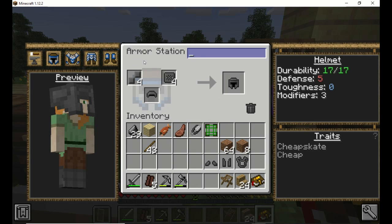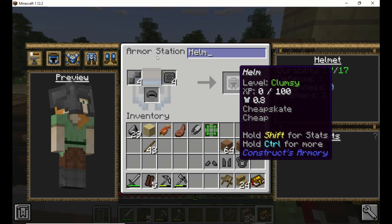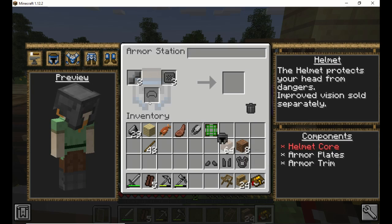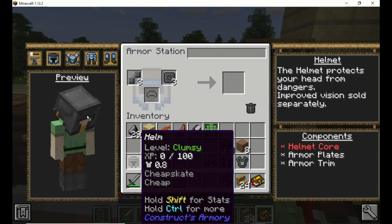Let's keep it simple, I guess — we'll call it a helm. All right. There we go — there's a stone helm. Experience is zero of course because we haven't used it yet.